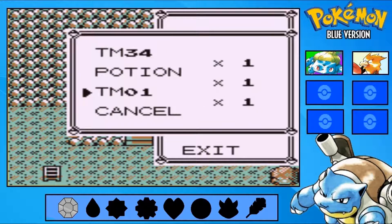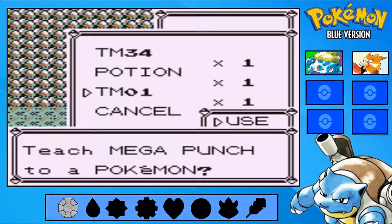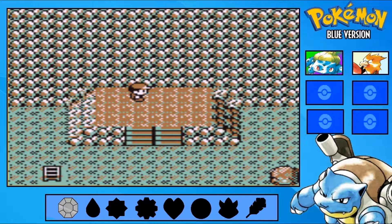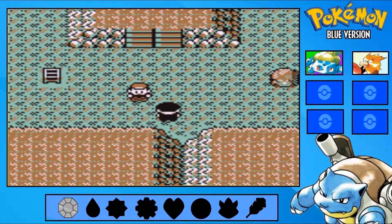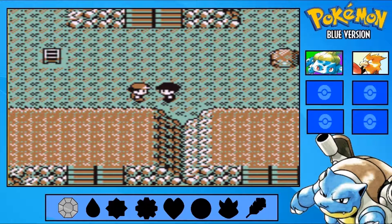Wait — TM34 is Bide. I have no use for this TM, so I'm going to sell it next time I go to a Pokemon Center. But what's TM01? Mega Punch! I don't have any Pokemon that can learn it — unless Spearow can somehow pull it off with its feet.